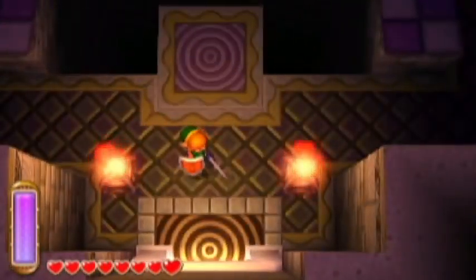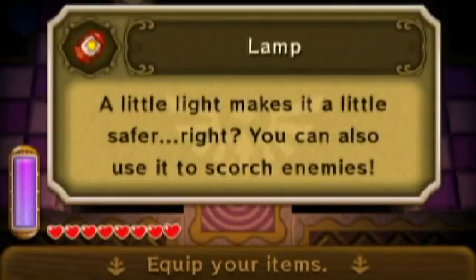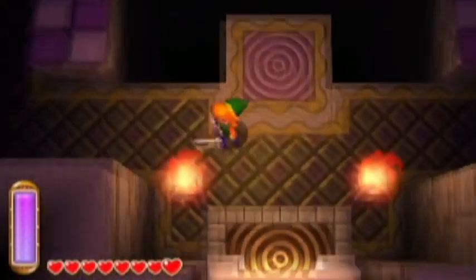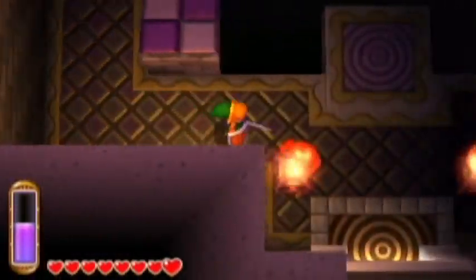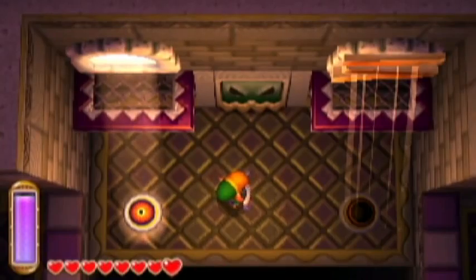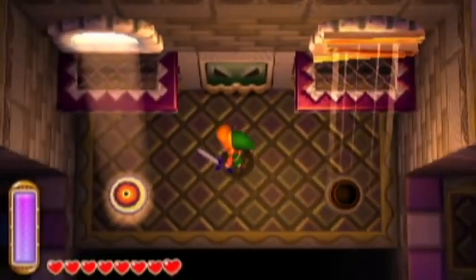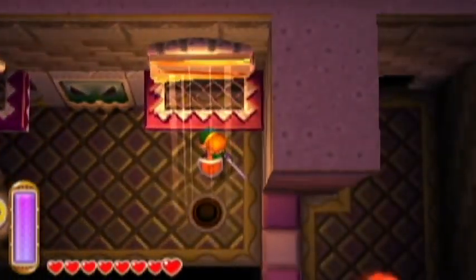We've got a moving platform — nope, we gotta shoot it to get it going. Let's put this bomb here and then run, make a dash for it. This level gives me a weird little circus vibe — a weird creepy circus vibe. Not really sure why.